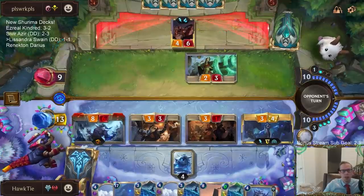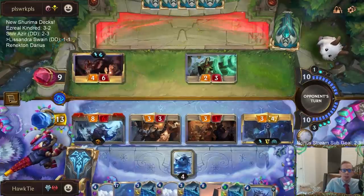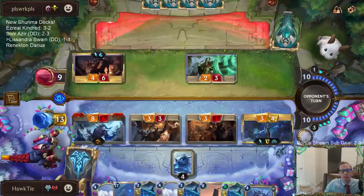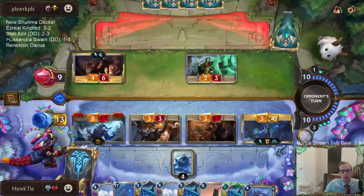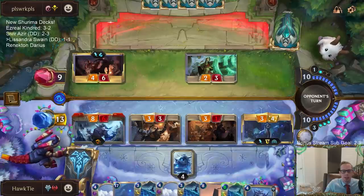We know one card in hand is the Lee Sin champion spell. They may have Concussive Palm or something else besides that. I love that they're blocking the 3/1 — because my 3/1 dies if I play the Ice Shard, so I love that they block that.